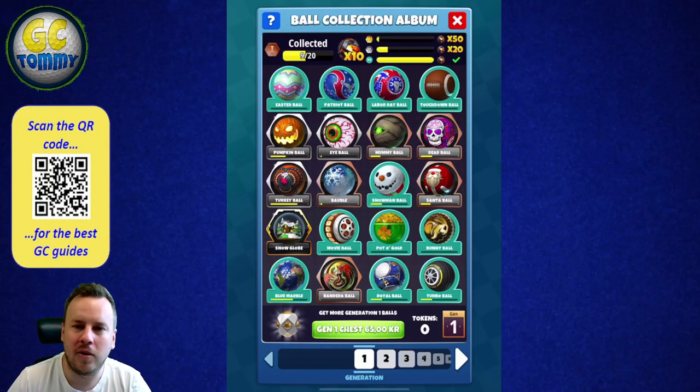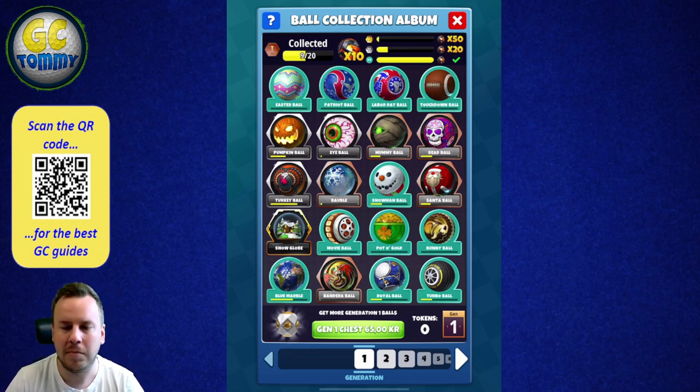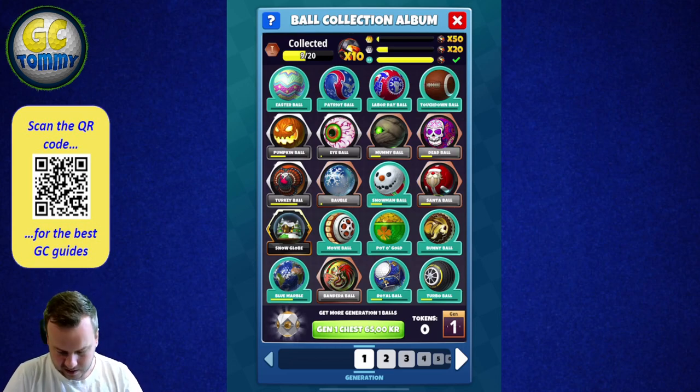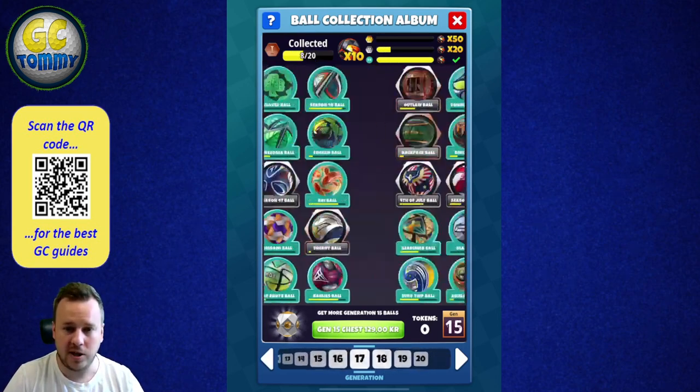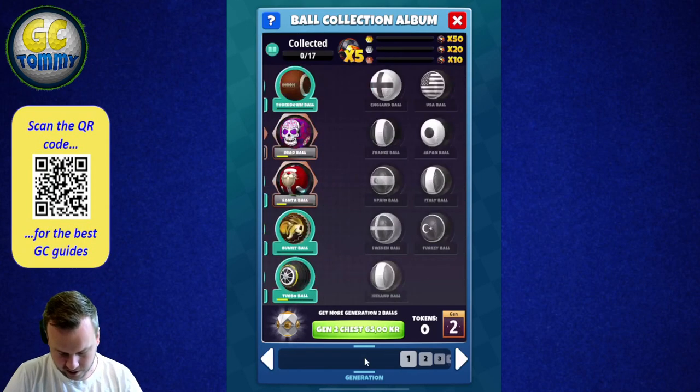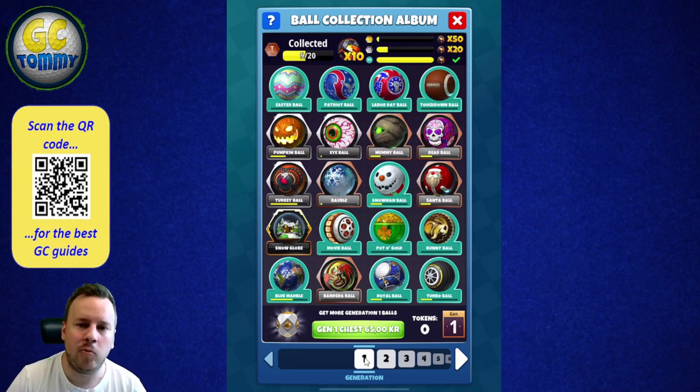How does the Ball Collection Album work? I'll try to explain this in the easiest way possible. If you have questions, you can send them in the comment section below or message me directly. First, we need to understand something called generations. At the bottom you can see we have 20 generations — down to 1. Every generation includes 20 different types of golf balls.